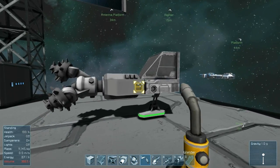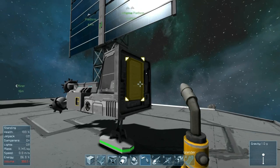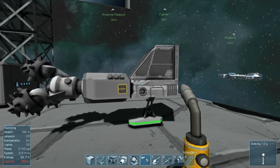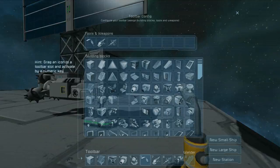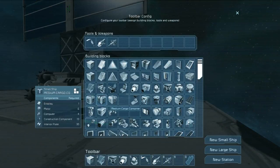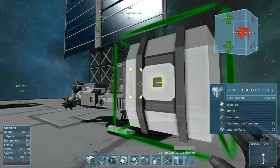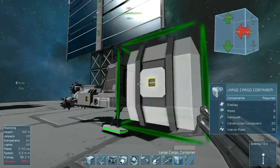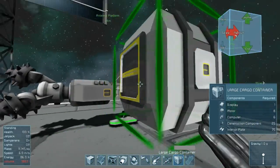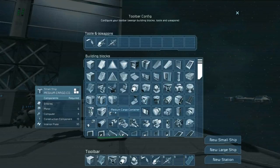In order to best automate this, we're going to put some manner of cargo bay on the back of the ship and connect it to a connector, which will let the drill ship carry more. I'm going to hit G, get rid of the drill placeholder, and instead find a large cargo container. That's just a little bit bigger than I want — you want to create as slim a profile as possible when building a drill ship, so the large cargo container is not suitable here.